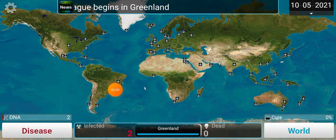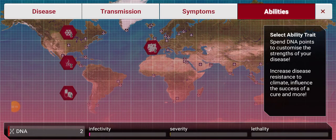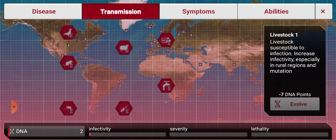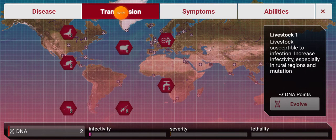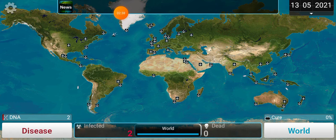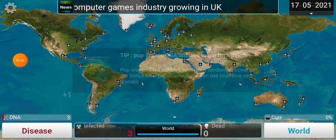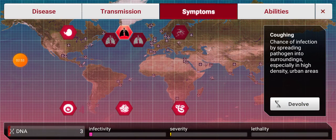You can use DNA points to upgrade your bacteria or any other pathogen. Under Transmissions, this is how you transmit your virus — get livestock. You can look at the bar below to check how much it'll infect. I got air and water — livestock is the best way to infect Greenland. I'm going to try and get coughing; I need two more DNA points. Pop orange bubbles to get DNA points.